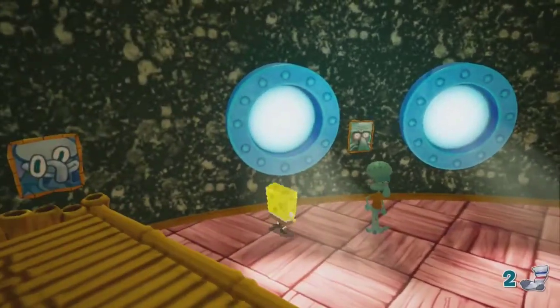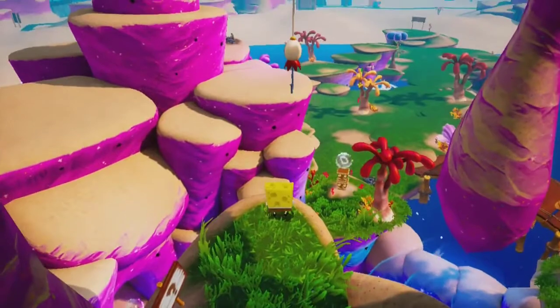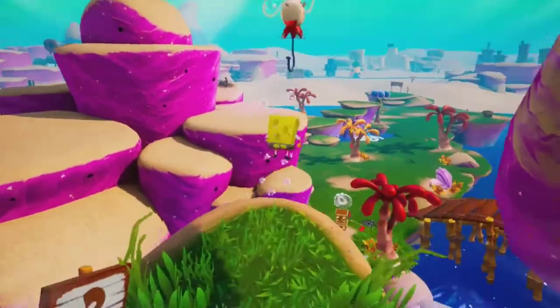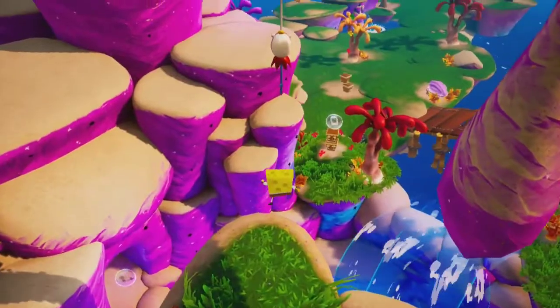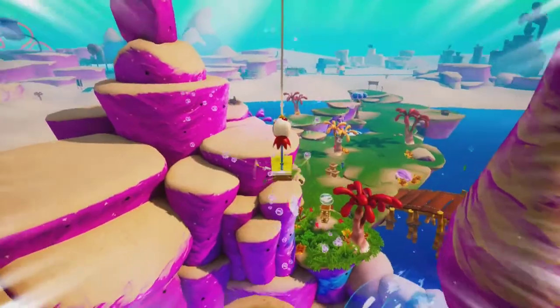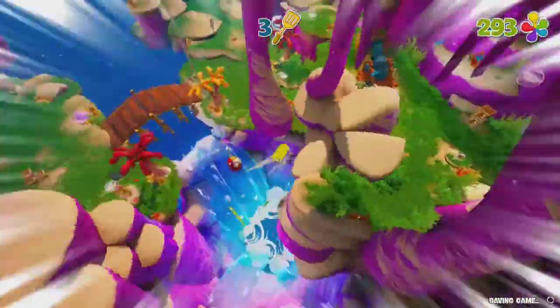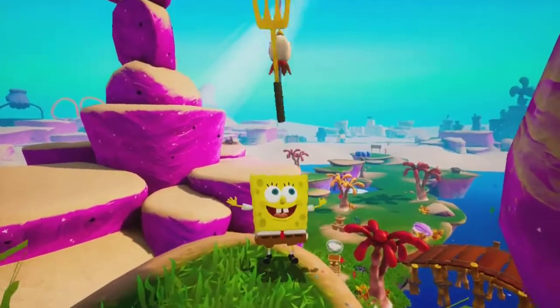I grab the sock and spatula from Annoying Squidward. The next spatula I can get is the one for bungee jumping, and bashing into the bungee has some interesting results. I need to use the wand to cancel the hat animation — this way I get to bungee like normal. With whatever that was out of the way, I earned golden spatula number three.